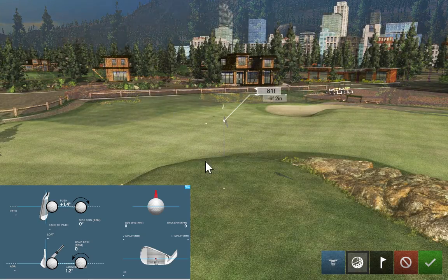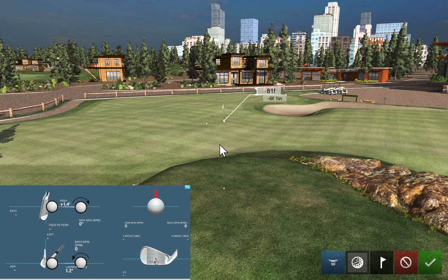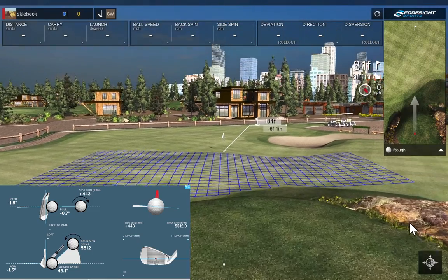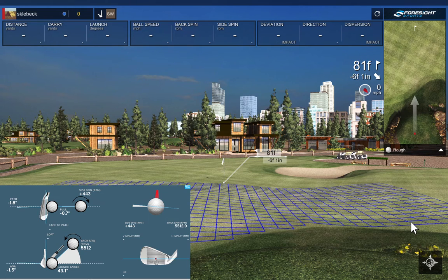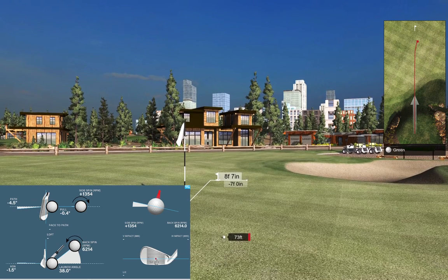I can click the ball and place it way back here — you can see this big hill. I can literally put the ball up on top of the hill and now I'm hitting an 81-foot shot. You can see the sky's the limit for how you want to set up these different shots. You can hit flop shots from up there — just remember when you place the ball you've got to hit the checkbox to accept your location before swinging.